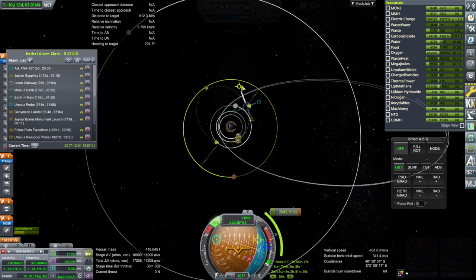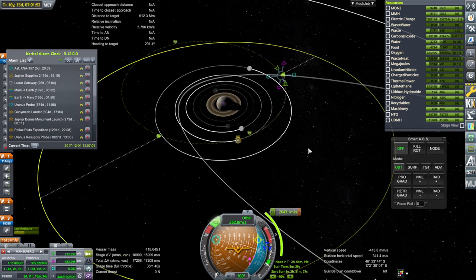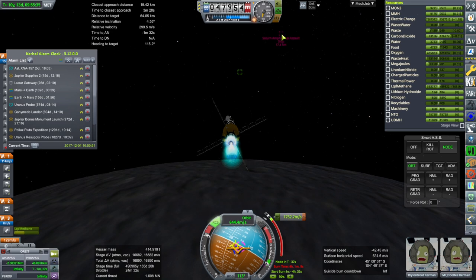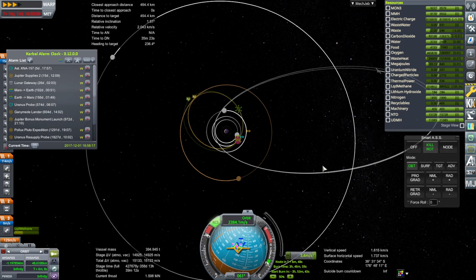There is the matter of getting back to Earth at the end, and also this transfer to Titan is not cheap — it's 2000 meters per second. We have to get into orbit around Titan, which will cost a lot as well. We have to keep an eye on the little landers we separated so we don't crash into them. Here is our transfer forming up, and we already have the mid-course adjustment plotted.